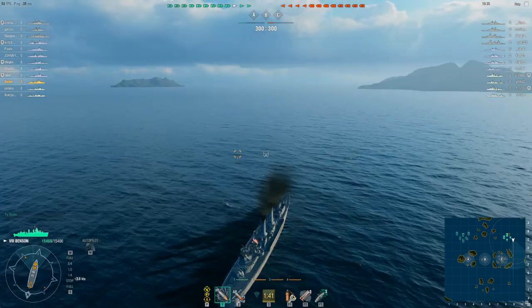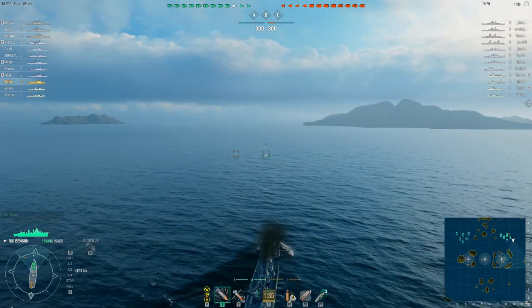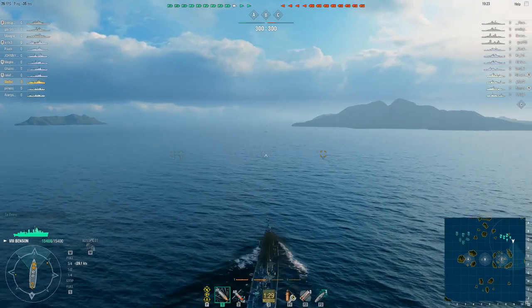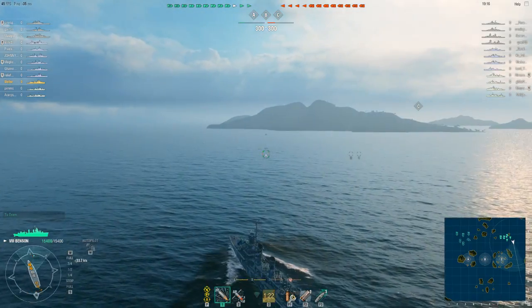Here I am in my Tier 8 American Destroyer, the Benson class. I've spawned all the way over on the right-hand side of the map, and there are three caps - A, B and C. C is closest, so our initial reaction is to go to C, but there are a couple of other destroyers there so I don't actually need to.